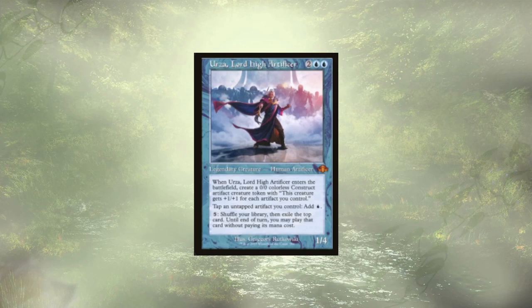Urza, Lord High Artificer is here to create a nice little colorless construct and makes it so all of our artifacts are basically little blue mana rocks. We could also pay 5 to shuffle the library, exile the top card, and play it for free. He's really here for that first and second ability, though free spells are cool too.